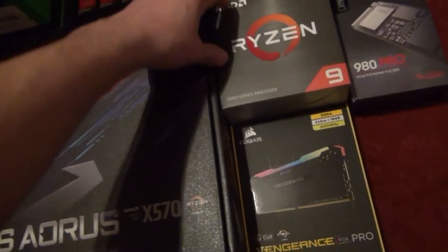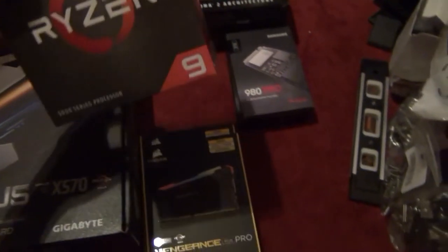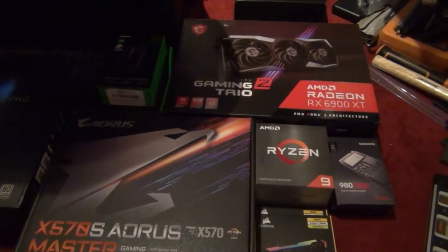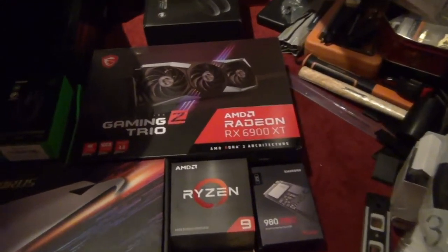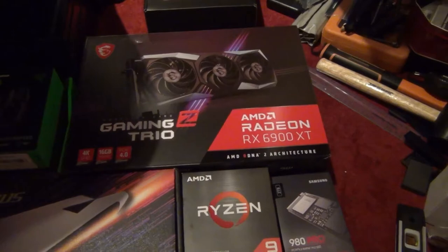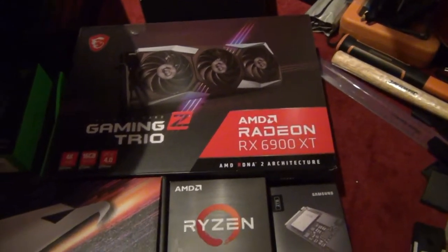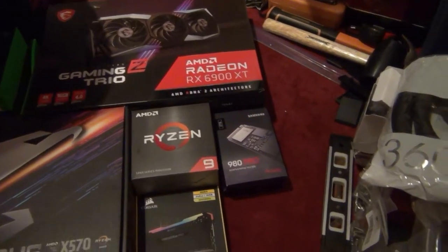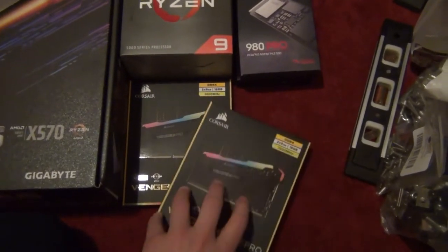The processor is the Ryzen 9 5950X — at the time of recording that's the top spec. As you can see, I've kind of gone all out here, very much continuing the theme of selling the real race car to build the most crazy virtual one I can. The graphics card is the RX 6900 XT — again at time of writing that's pretty much the top AMD card you can get. We also have 32GB of DDR4 3600MHz Corsair Vengeance Pro RAM.